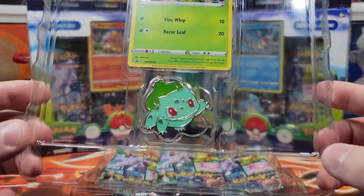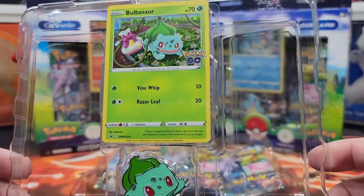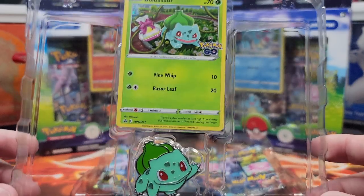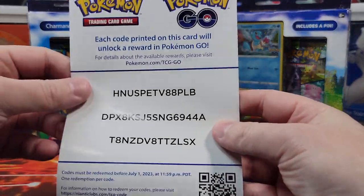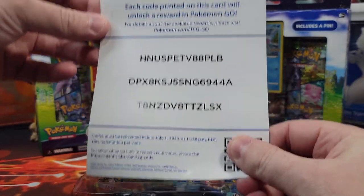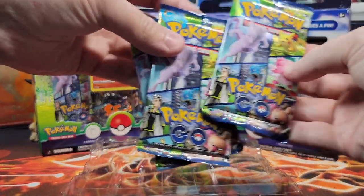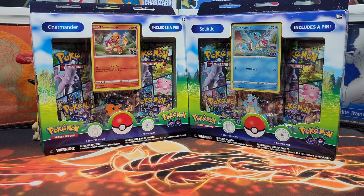So this box comes with this adorable pin, which is the main reason we got these boxes, and a promo Bulbasaur with a present that we will wrap up very soon. It also came with these codes if you guys want them. And it comes with three packs — very lucky packs, we'll see about that.